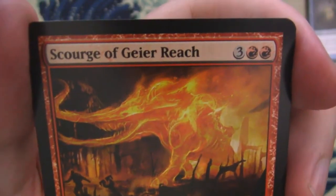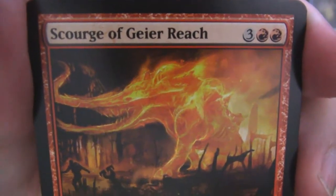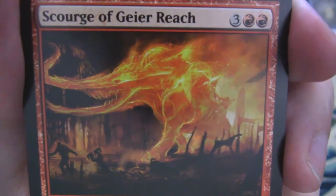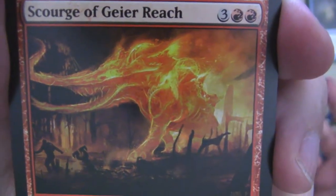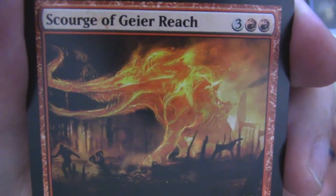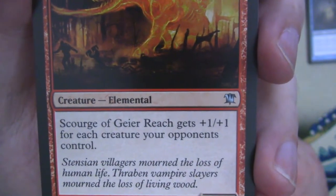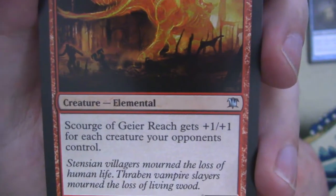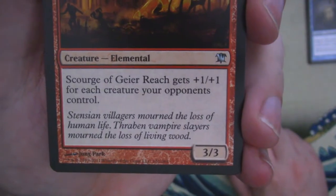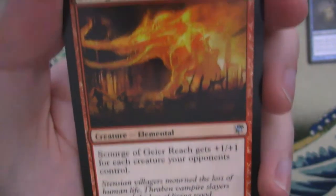Then we've got a Scourge of Geier Reach. This obviously looks like one of those geists, but it's actually an elemental. Don't know why they didn't make this one a spirit since they talked about it with Harvest Pyre — it makes a geist that's formidable and forged in fire, and this looks like it's forged in fire. Scourge of Geier Reach gets +1/+1 for each creature your opponent controls. 'Stensian villagers mourned the loss of human life. Thrabian vampire slayers mourned their loss of living wood.'